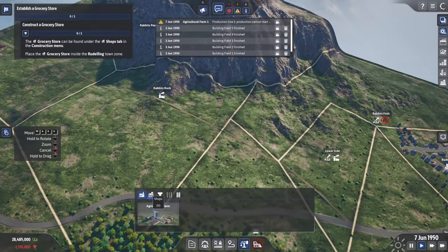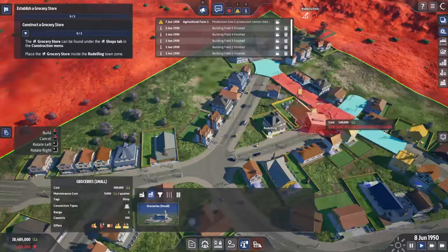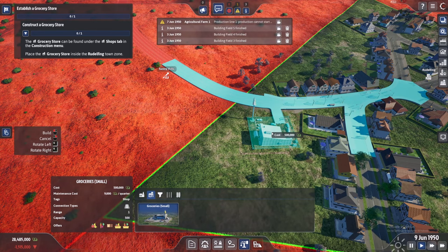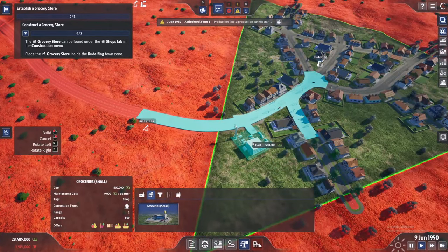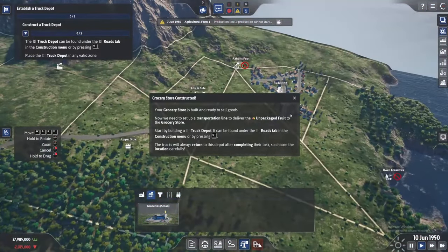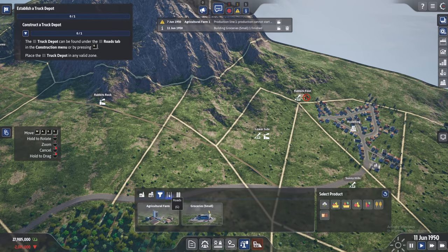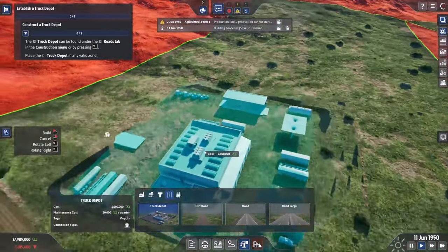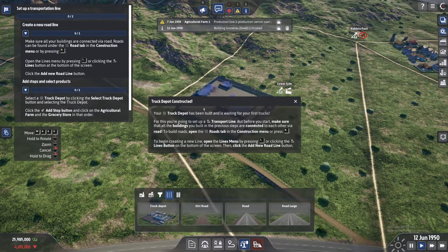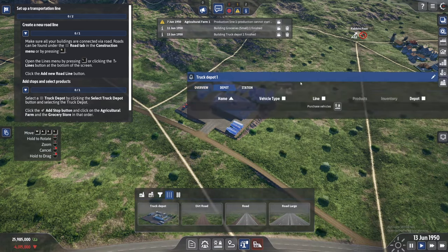Now we want a grocery store in town. Go to build and place a grocery store near the small town. I am putting it closer to our farm so vehicles will have a shorter route transporting groceries. That is our grocery store placed. Before we can transport produce to the grocery, we need a depot — a place where vehicles are parked, very similar to Transport Fever. The depot is also where you buy vehicles like trucks.